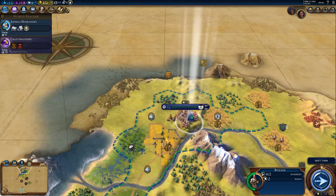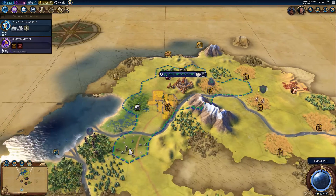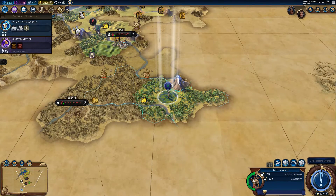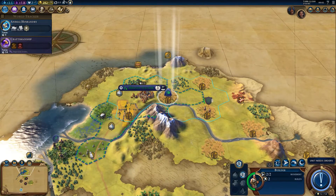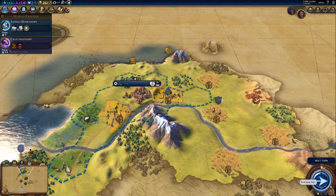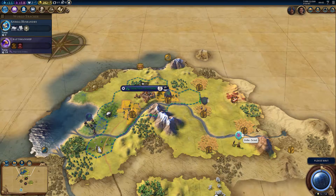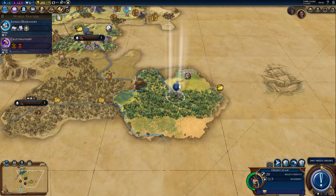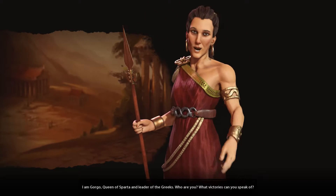I'm actually going to focus on that farming there first — at least the food boosts out of that, which will help my city grow, which also makes it easier to expand later on. I'm quite inclined to build another city relatively close to the coast. Let's first explore up this way a bit further. We're going to build more farms here and build our food output up even further. An Indian scout. Let's go a little bit further and then we run into Gorgo, Queen of Sparta, Leader of the Greeks.